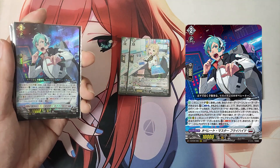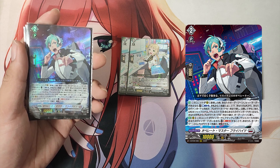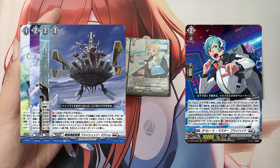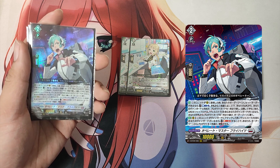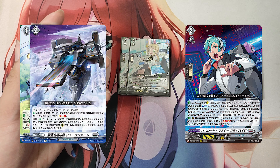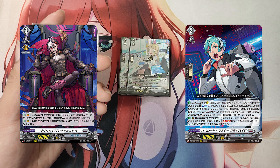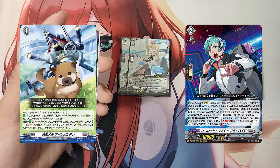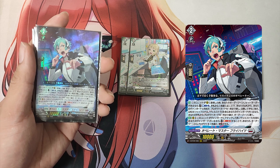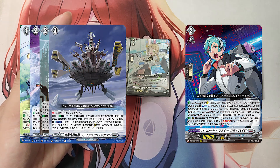The Grade 2, Operate Master Freiheit. First skill: Auto — when this unit is placed on rear guard circle, if your order zone has a set order, cost: counter blast 1 and discard a card from hand. If the cost is paid, search your deck for up to 1 card with the same card name as your vanguard or up to 1 product card, reveal it, put it into hand, and shuffle deck. If you have a vanguard with the Wellstra card name, choose up to 1 product card from hand and put it into order zone. Second skill: Auto as a rear guard — when this unit attacks a vanguard, if you have a vanguard with the Wellstra card name, cost: soul blast 2. If the cost is paid, choose a product from your order zone and operate it.